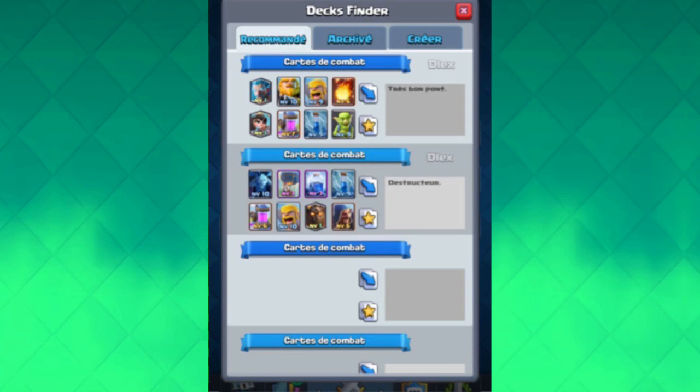Underneath there's another battle deck available — it's basically an air deck featuring Balloon and Lava Hound, with Minions, Elixir Collector, Barbarians, Lightning, Zap, and a Wizard. So basically just a Lava Loonion deck. It gives you the same choice to either copy it to your deck slot or save it to your favorites. The comment for this deck was 'destructive,' meaning the person recommends it as a destructive deck.